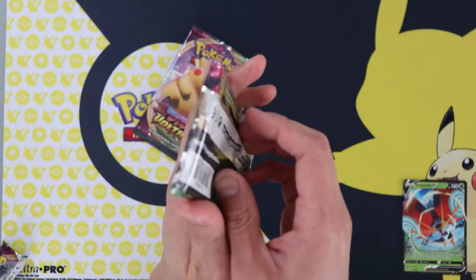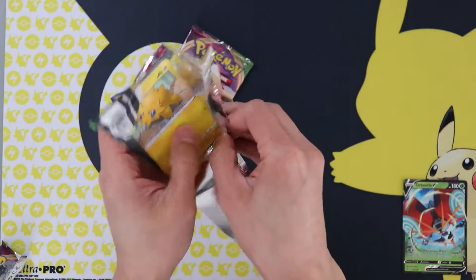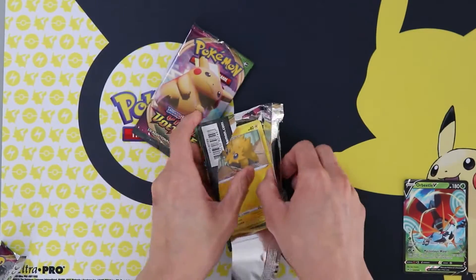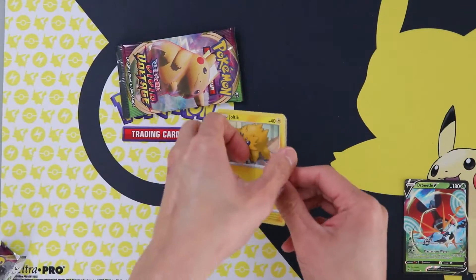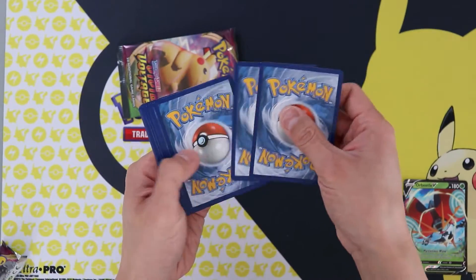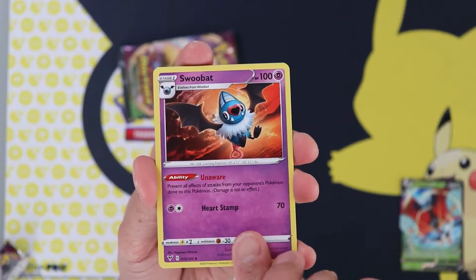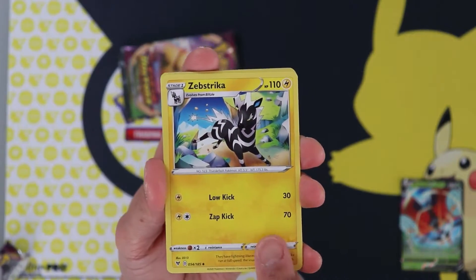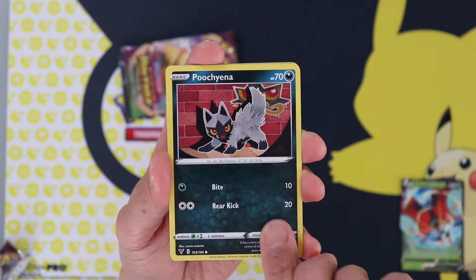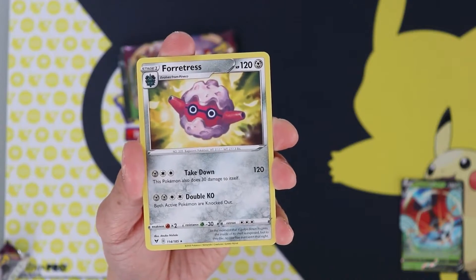Second last pack here. We are going to need to pull something really big here. Come on. Swoobat, Ludred, Zebstrika, Joltik, Chatot, Charmander, Puccina, Mudbray, Chudol, and Foratress — our second one.